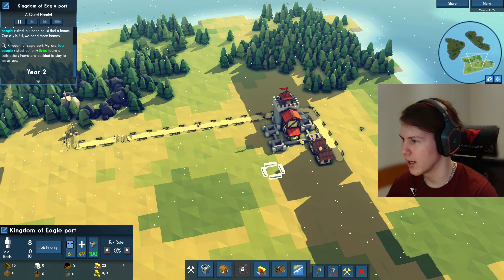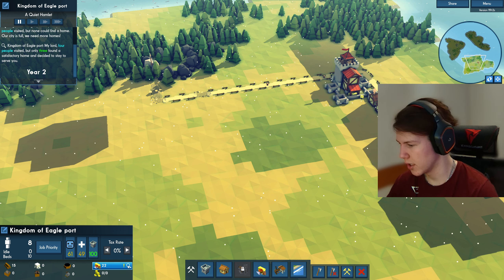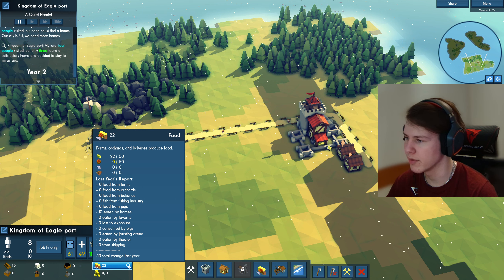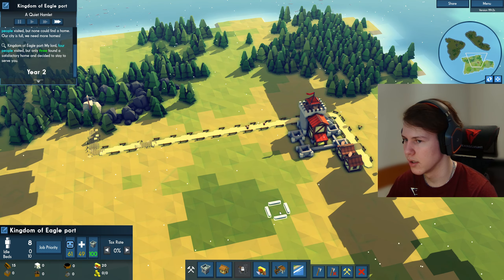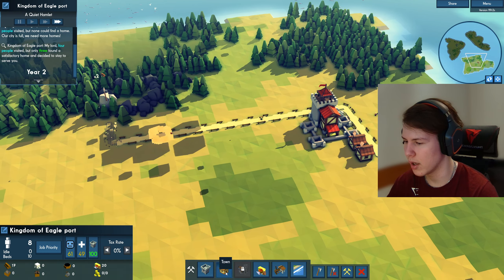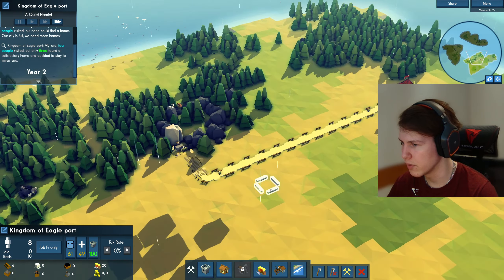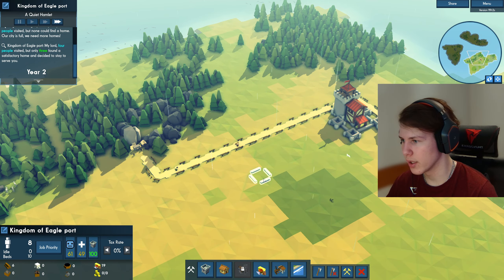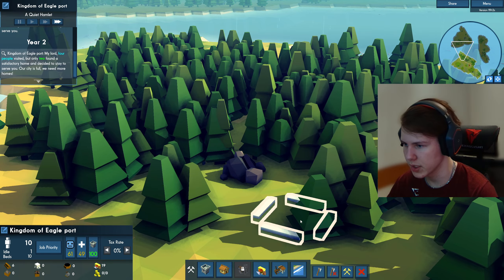The first year has gone past already and we don't have food. You can see the food right here — we are using 10 food per year and we have 22 food, so we can survive two years without making any farms. I'll risk it and make the quarry first. With the quarry we will get stone, and with stone we will unlock the other recipes to make the forester and so on.